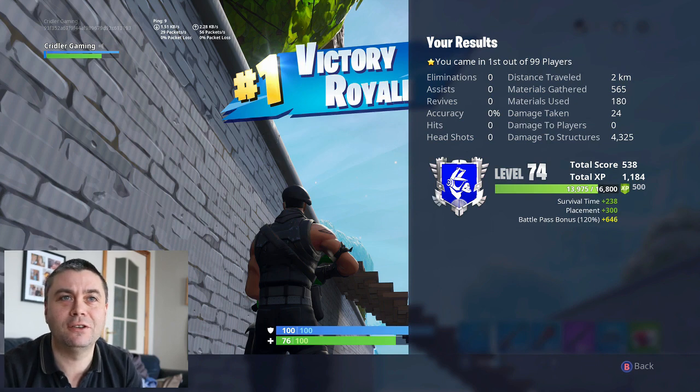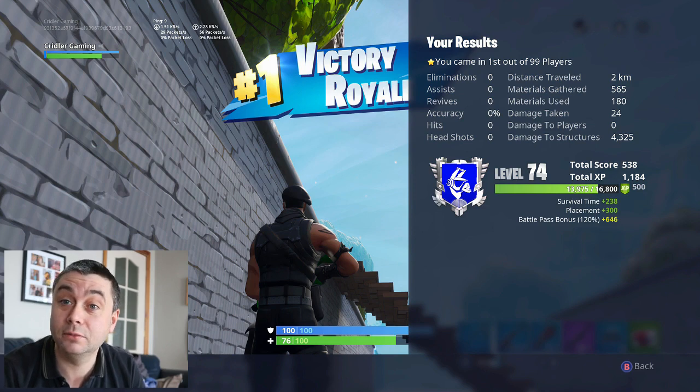The final stats: zero eliminations, zero assists, zero revives, zero percent accuracy, zero hits, zero headshots, travelled two kilometres. Damage taken: 24, from the storm. Damage to players: zero. Damage to structures: 4,325 — I'm not really sure how that happened because I didn't do much. But there you go — these things are possible. One for the bush camper. I'll catch you in the next video, thanks for watching.